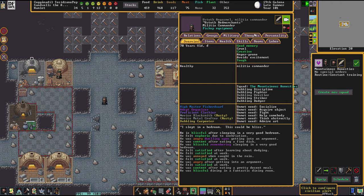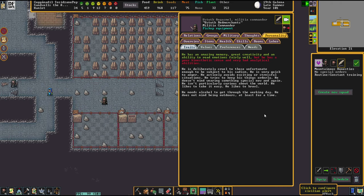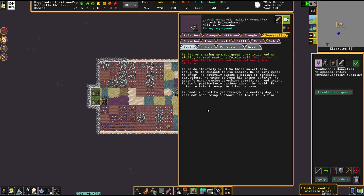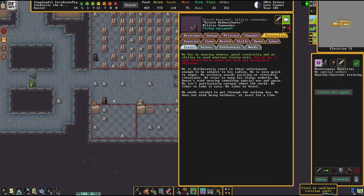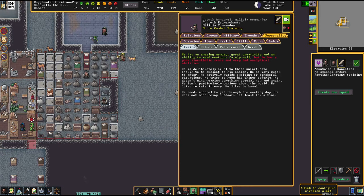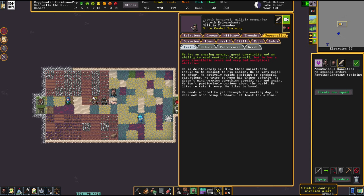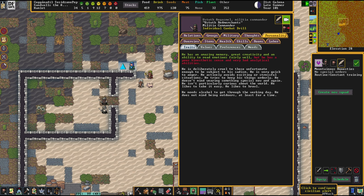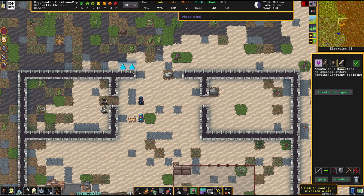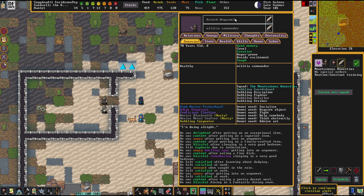Ustuth Radmerchants — what a fine name. He's deliberately cruel to those unfortunate enough to be subject of his sadism. He's very quick to anger, he actively avoids exciting or stressful situations, tries to keep his things orderly, and he doesn't mind wearing something special now and again. He's particularly curious about the world, he likes to take it easy, and he likes to brawl. Ustuth, I don't see you as a top-notch leader personality, but maybe you will grow into your role over time. Welcome to the founding members — I really like the fact that he has a little bit of a broken personality.